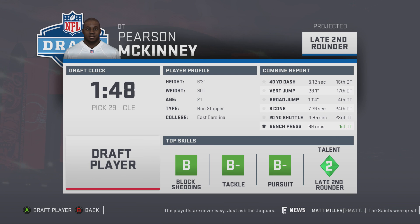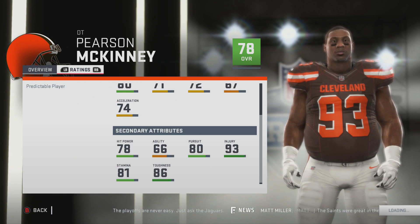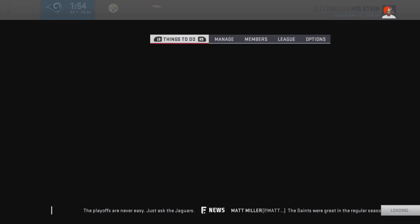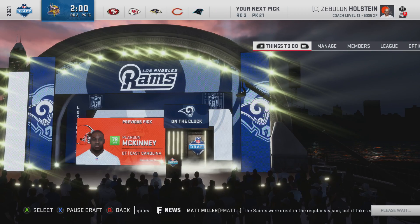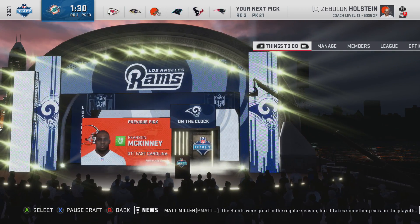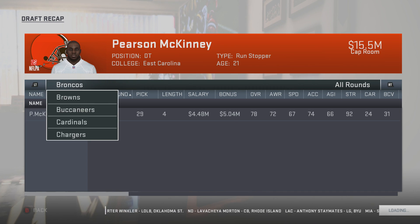Pearson McKinney — he fits the bill with the bench press, fits the bill with the size and the age. Please be good — 70 overall. Wow, we draft him right where he was supposed to go. Makes sense. Definitely a great developmental piece. If we have any picks left to work with — we see a late third — I'll go for it. Looking at the draft recap, I don't even think we took more than one player.